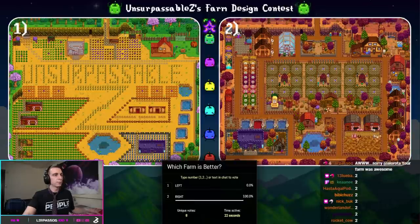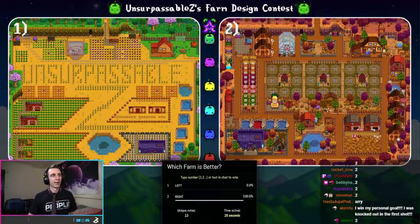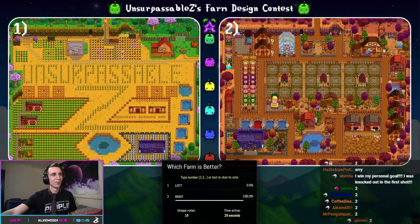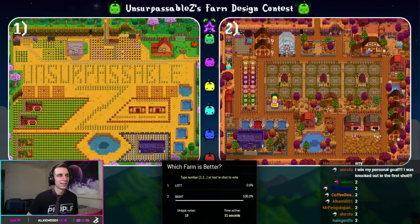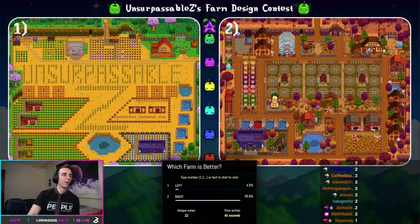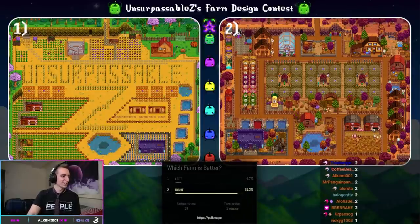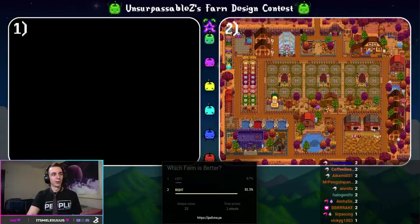The votes are coming in — a lot of people starting to like the one on the right. Okay guys, everyone's just going to not vote for me. There is no way this is going to be unanimous. Please, someone throw a vote my way. Thank you, Lerpa — it only took my own mom to vote for the one on the left. I kind of thought the Unsurpassable Z one would go to the finals, but you guys obviously don't like me as much as I thought. Congratulations to True Perfection — it is the one moving on. The person who made The Biggest Streamer on Twitch farm was our very own Arizona Snowflake.